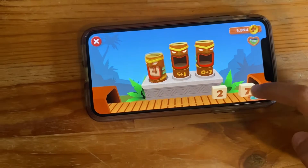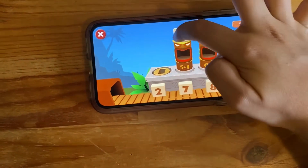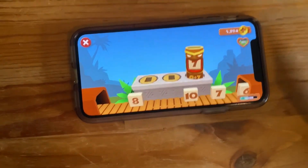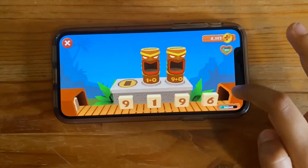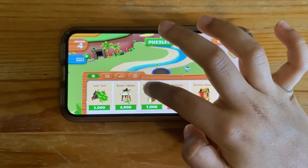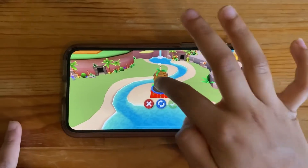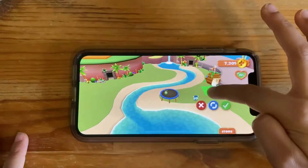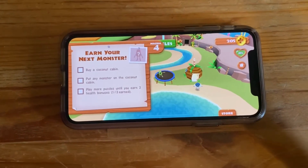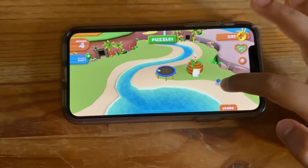This is four, and this is six, and this we know is seven. So let's buy a coconut cabin because it said so. Coconut cabin, coconut cabin — there it is. Now let's put any monster on the coconut cabin — okay!